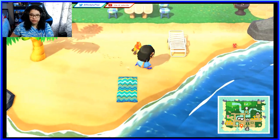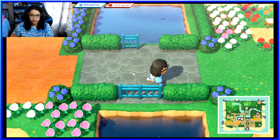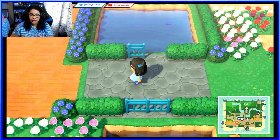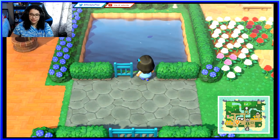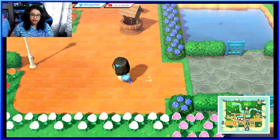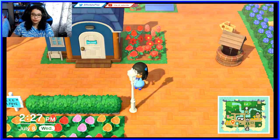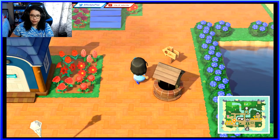Down here we have a little beach, nothing much to say over here. Now here we have a little bridge that I made, though I had to take off the fence because I wanted to fish. And here we have our transition to some of the villager homes — but before that, I have a well and a little picket sign to my house.